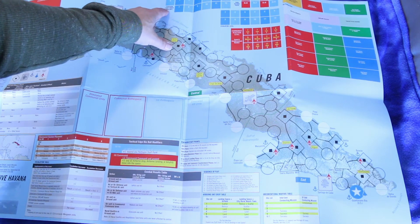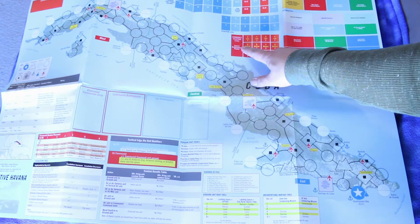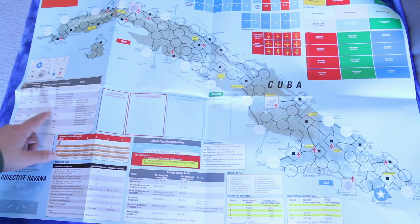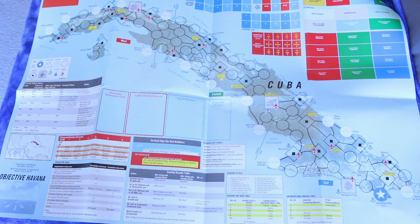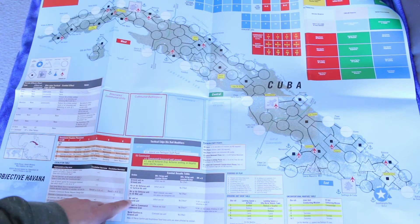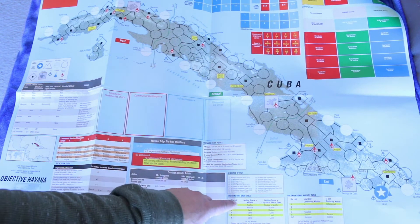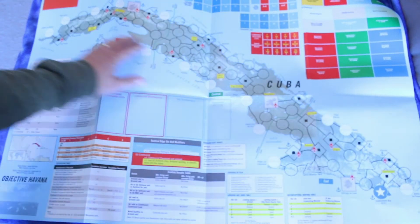Let's take a look at the map. It has a Pentagon Staff Points available section, a turn record track, escalation level, Communist Reaction level, US air unit missions, US staging areas, a terrain key, and a terrain effects chart. Looks like there's a Tactical Edge mechanic — that's Joseph Miranda's version of initiative. There's also a Communist Random Placement Escalation table, Tactical Edge die roll modifiers, Combat Results Table, sequence of play written on the map, an airborne unit drop table, and an unconventional warfare table. It's a point-to-point map with some airfields.